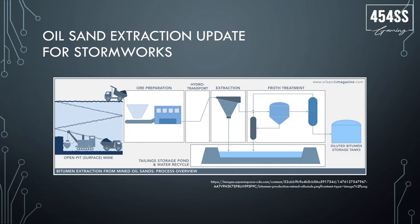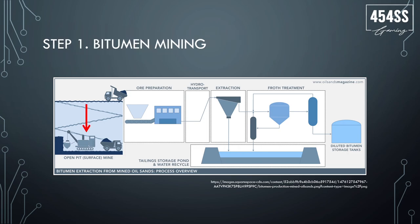Just like the oil drilling process, this is a very complex process, but I'll try to break it down into parts that can be easily done in Stormworks and that I think will add to the game. What we have here is a diagram of the procedure we're going to go through. The first step is bitumen mining — bitumen is the actual rock that contains the oil sand, with clay and sand within it.